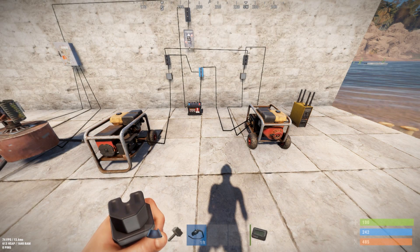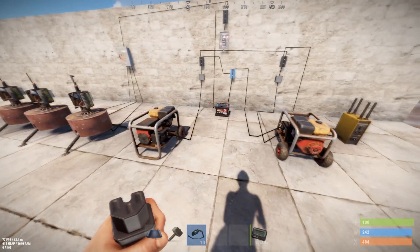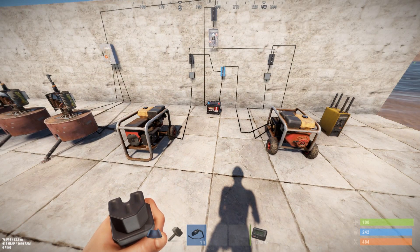Hello everybody, it's Thumper the rabbit. It's Thursday, September 5th, 2019 — release and wipe day. We have small generators in play finally. They look and sound great and seem to be working really well after some last-minute bug fixes from staging.